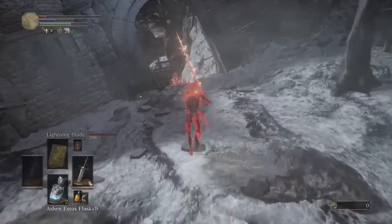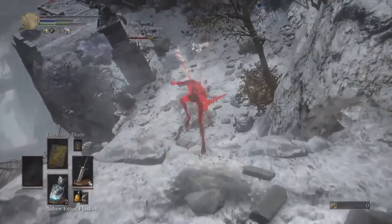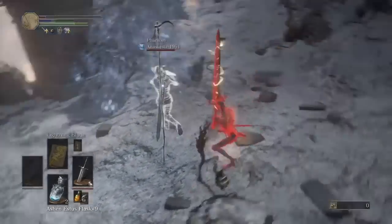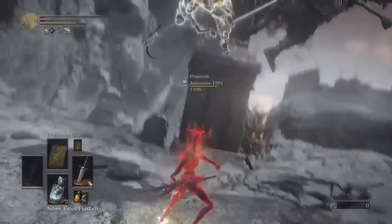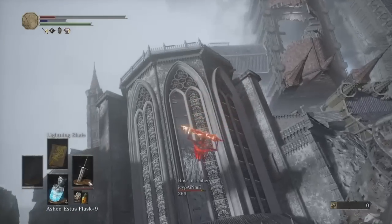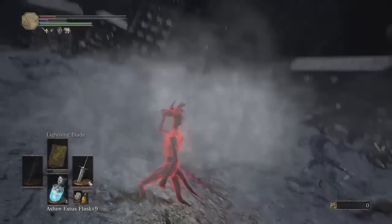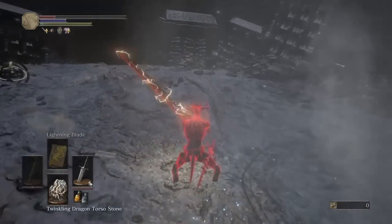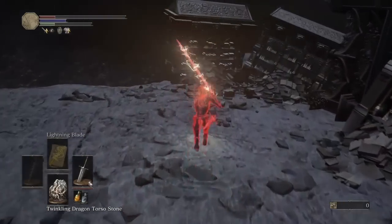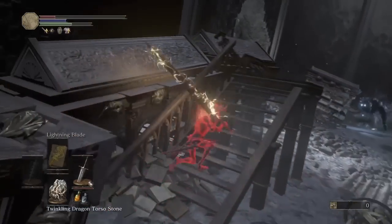Where'd they go? They're down one level, I thought they were right there. There they are — I'm getting at least one of you, I don't care which. You sir are my target and it's over. Uh, where'd he go? I just saw his health bar. He was standing right there. Maybe behind the bookshelf?